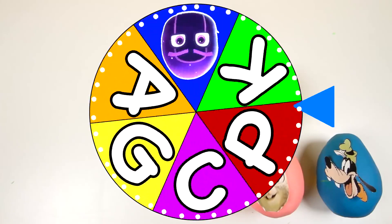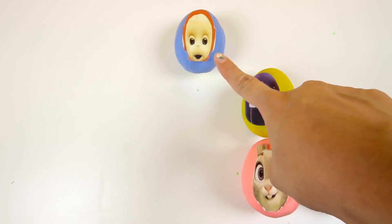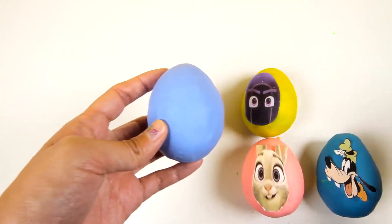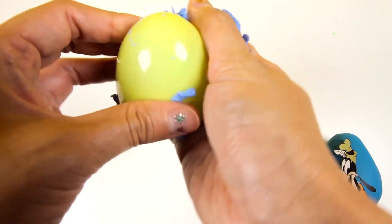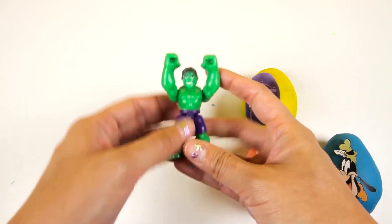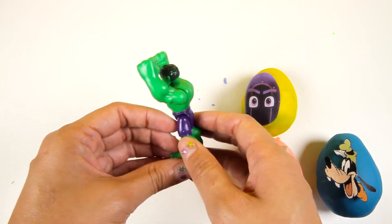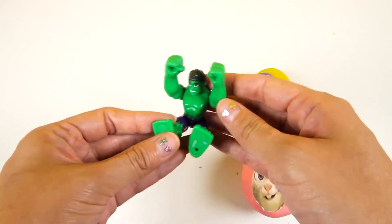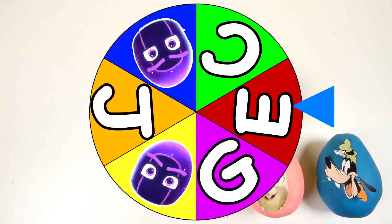I wonder what letter is going to be next. It landed on the letter P. Which egg starts with the letter P? Po from Teletubbies starts with P. Here is Po, the red member of Teletubbies. Now let's remove this blue Play-Doh. Now what's inside the yellow egg? We found the green superhero Hulk! Look at his two big strong arms and big fists! You can also bend him over like this. Hulk looks like he's ready to defeat another villain.